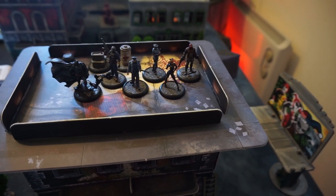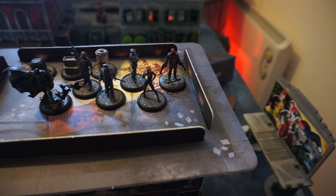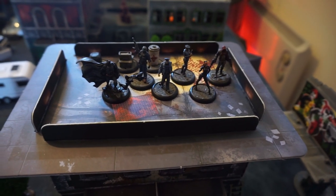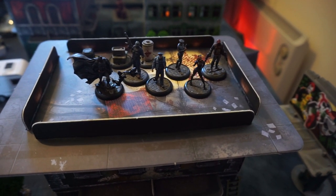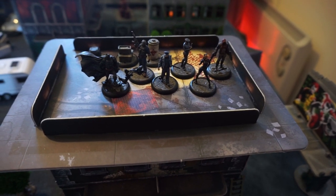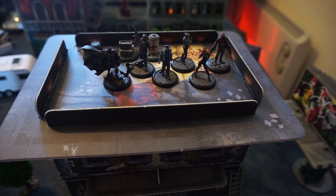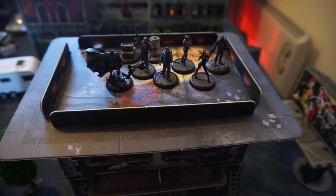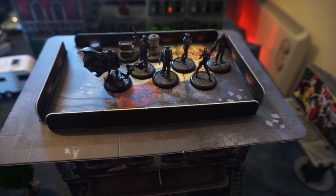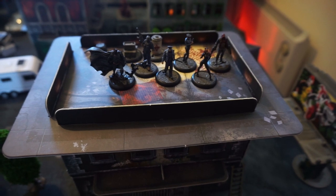We've also got the Catwoman from the Dark Knight Rises box set, who has a pistol. And then we have the second free agent, because Catwoman's a free agent - the Red Hood. As we're pointing out, this is technically an illegal crew, because the funding for the crew comes to $1,700. And in a 350 rep game, the cap on funding is $1,500, unless you have a model like Harvey Dent or Alfred to give you a boost. But the opposing crew has been given $1,700 of funding as well, and has used it all. So both crews are technically using too much funding, but they're both even, so that should hopefully balance out.